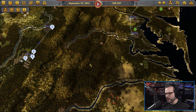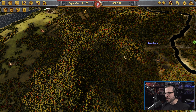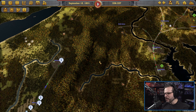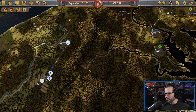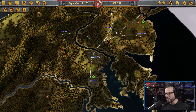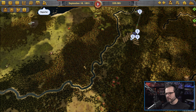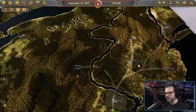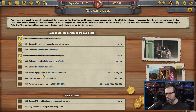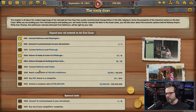Our actual tasks: connect Baltimore and Pittsburgh. We are at Baltimore and Pittsburgh is over there. We were trying to make some money so we can dig through the tunnel, because there's not really an easy way to get through there without going through the tunnel. Connect Baltimore and Toledo — Toledo is over that way, so once we get to Pittsburgh we can get to Toledo. Reach a population of 100,000 in Baltimore — we're currently sitting at 65,000 and growing, which is good, so we're making some progress towards that.